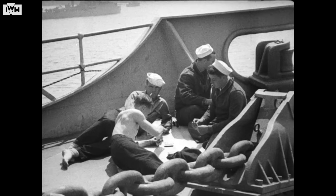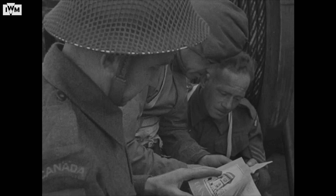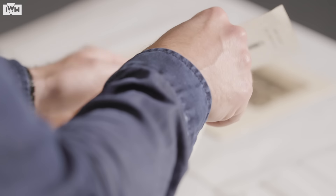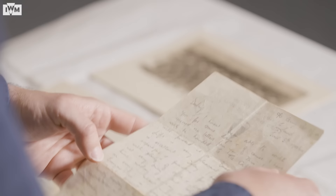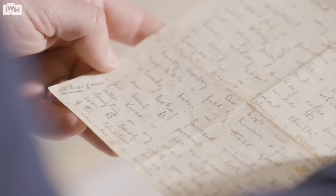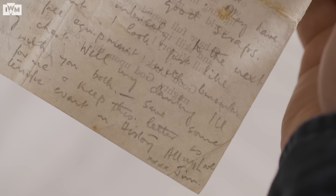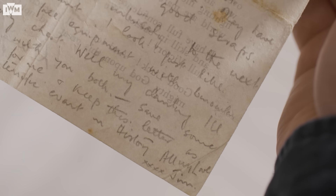For the men who received this letter, there was of course a mix of feelings, but the mood was captured incredibly well by then Major James Robert Morgan, second in command of the British 120th Light Anti-Aircraft Regiment. In this letter to his wife, written on the back of Eisenhower's message, Morgan says: 'I am looking forward immensely to the next few hours. At present, I look just like Father Christmas in full equipment with binoculars dangling on my chest. Well, my darling, I'll soon be back with you both. Save some of the tomatoes for me and keep this letter as a reminder of a terrific event in history. All my love, Jim.'